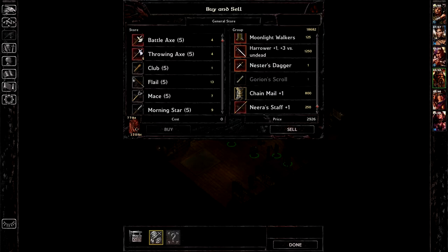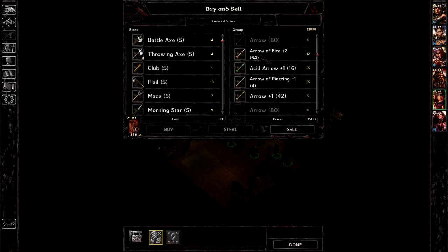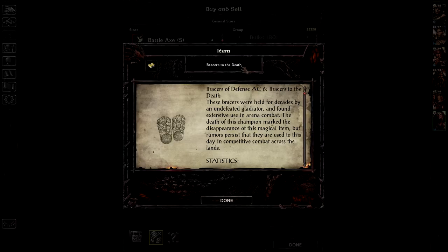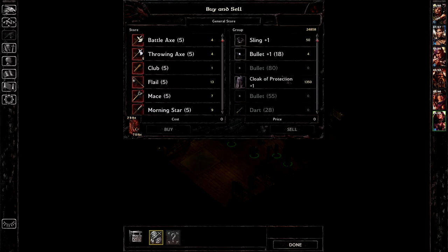Nestor's dagger isn't doing anything for me. The chainmail and nearest staff can go. Cloak of protection. Apparently I can't get rid of regular arrows — so there's that. I'm going to hold on to that rogue stone. Bracers to the death — I'm a class of six, so we'll get rid of the AC eight. And I can't get rid of the moonblade at all; apparently I'll just have to drop that. We'll get rid of the sling as well.